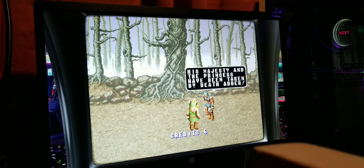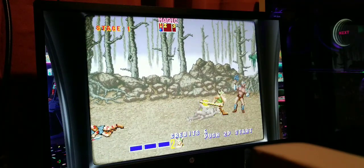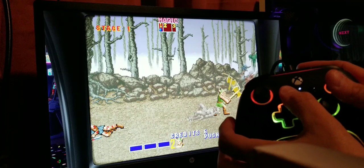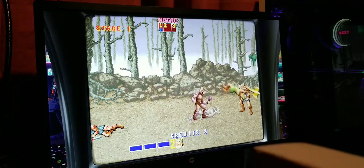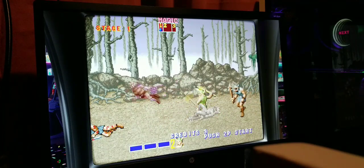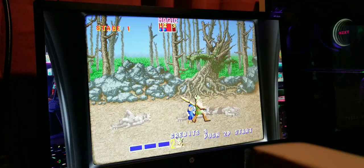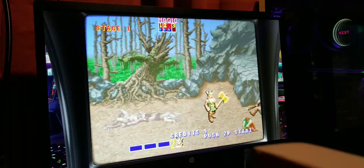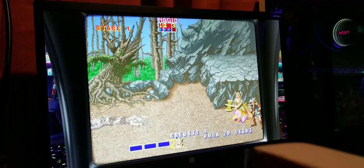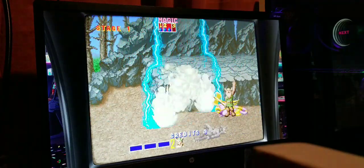Starting off with Golden Axe on the MAME emulator — this is arcade. To put a coin in, your back button right here inserts a coin. Pretty much all the classics like this are running absolutely perfect. You're probably going to run into a couple of games in MAME's 2,000+ titles that have some issues — buttons not mapped or things like that — but as far as most of the classics go, this is running absolutely perfect.